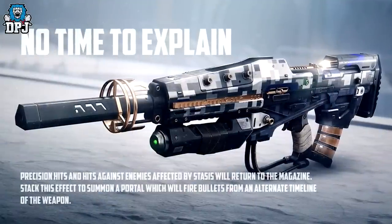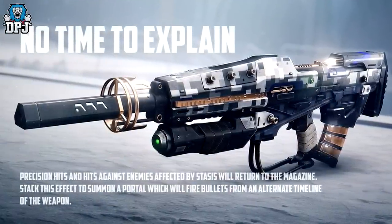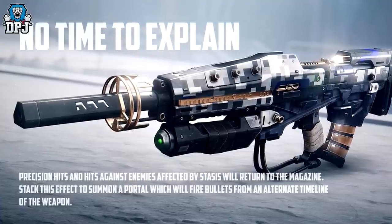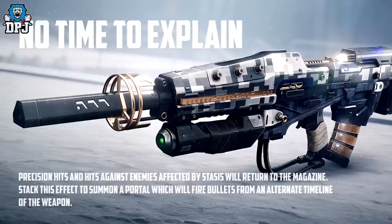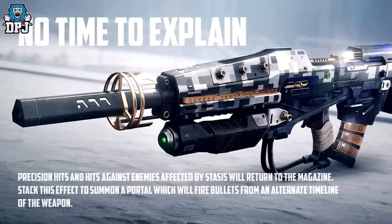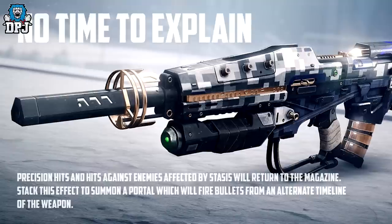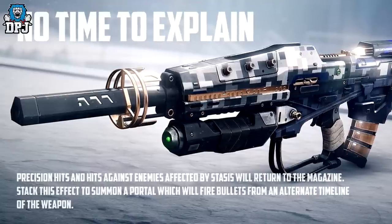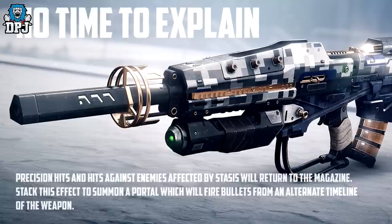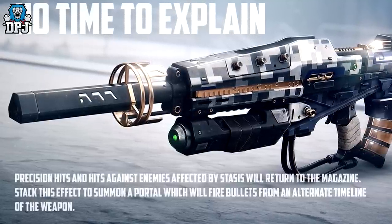Starting with new information on exotic weapons: No Time to Explain returns — we knew this already. Precision hits and hits against enemies affected by stasis will return to the magazine. Stack this effect to summon a portal which will fire bursts from an alternative timeline of the weapon. That sounds incredible. It's been a long time since I've been hyped about Destiny, but some of these things truly get me hyped. No Time to Explain sounds incredible — cannot wait to see that in action.